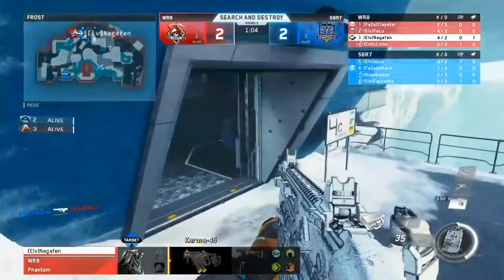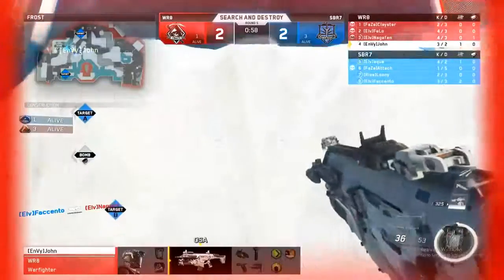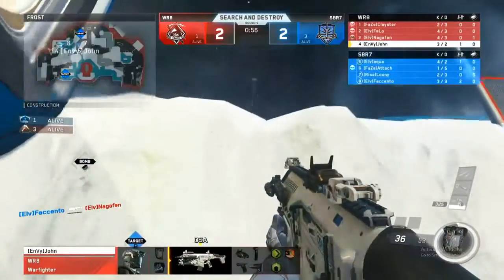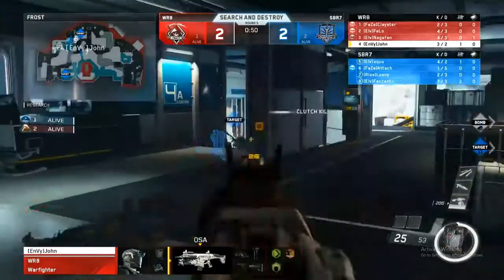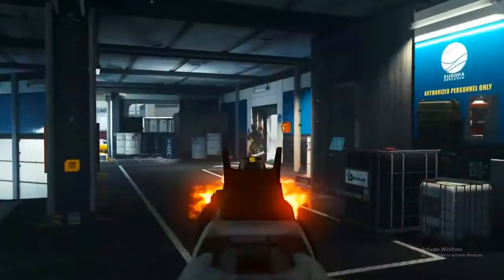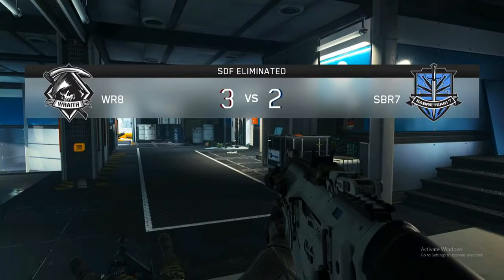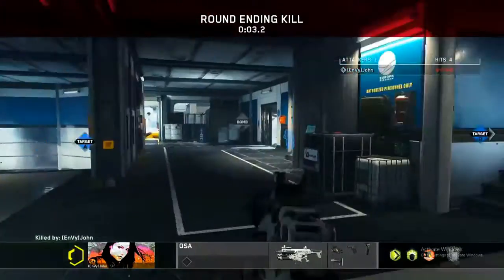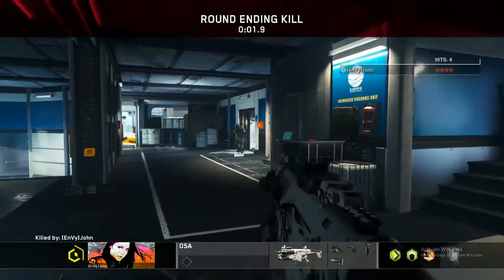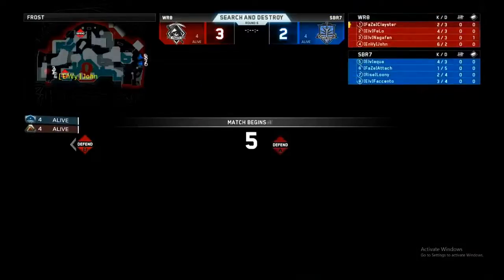It's going to be 3v2 now for Sabre. They've got the advantage. Nagafen has the bomb in hand, trying to wrap around the back, but can't find the kill to tie things up. It's John in a 1v3. He actually gets the second. Aqua's body is actually the third. John with the 1v3 clutch will put the raid squad back up in this game. He didn't even know he shot the second guy — gets the collateral, finds both, and the third runs at him. You see now why EnVyUs and John were the champs this year. That was sick. J-Cap taught him well.